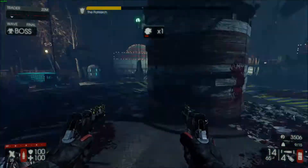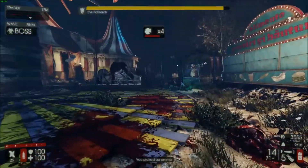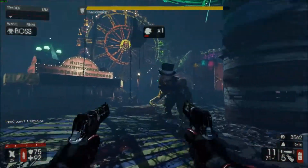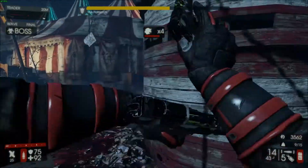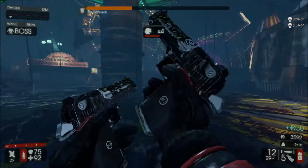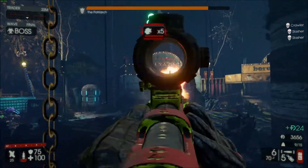Poor Patriarch doesn't really stand a chance with a head that large — you're just constantly going to do massive damage with the multiplier that you get going at literally all times. It's so hard to completely lose a multiplier on this one. Spamming headshots against the boss is even more satisfying than spamming them against Scrakes or something, especially when you think back how often he pulls cheap moves on you — now you can get some revenge. There's some fun there.